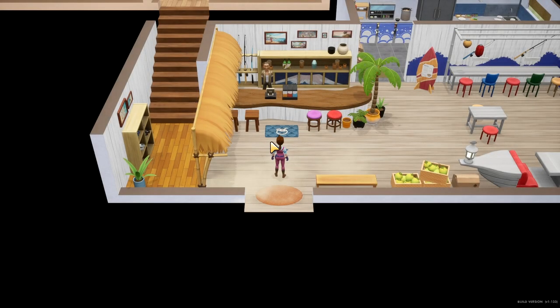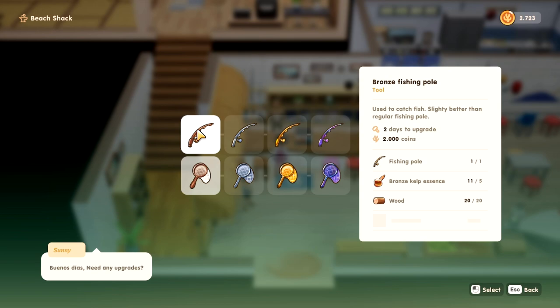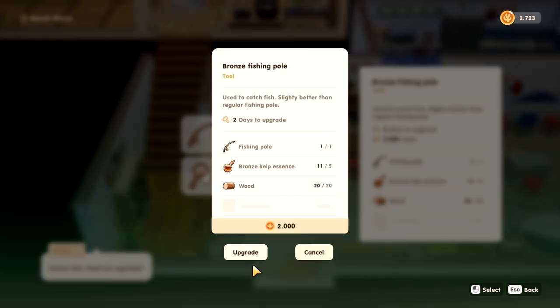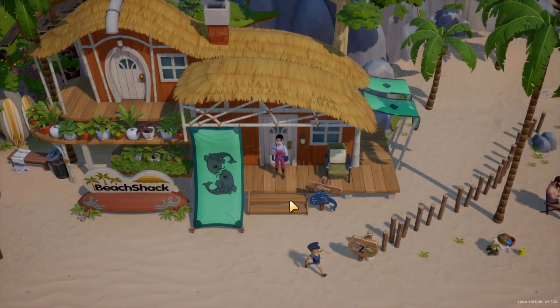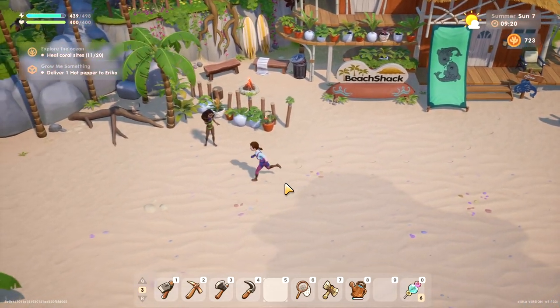All right, let's see if we have all our materials on us. We upgrade our tools — it takes two days. Wow, there we go. That leaves us with 700 coins. That's not going to be enough to upgrade our dive site, but at least we will get a slightly better fishing pole.